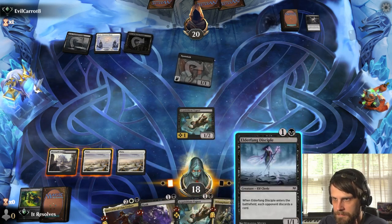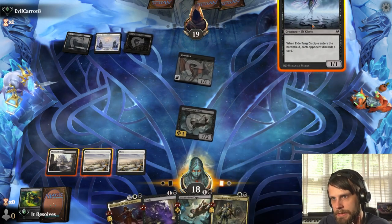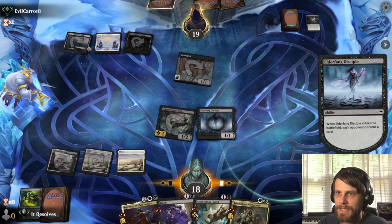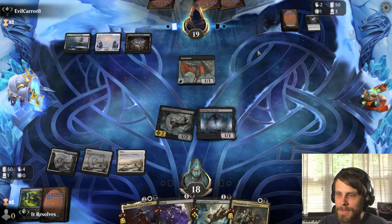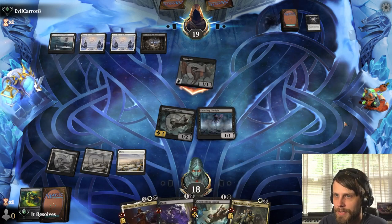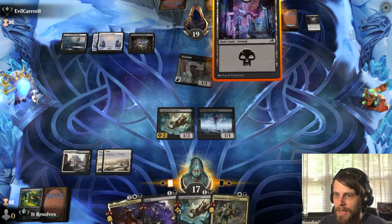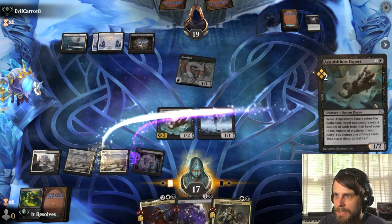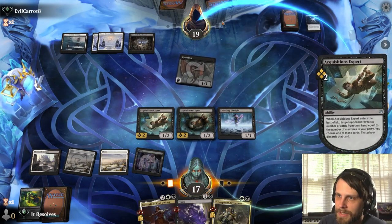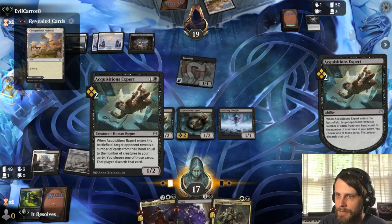I think we attack first. I'm going with the Elder Fang Disciples — I'm expecting they have Doom Scars, so I'm trying to get stuff out of their hand and get them to a place where they only have a Doom Scar, pull the trigger on it, but then don't have anything to follow up. Let's play the other Acquisitions Expert and see what they've got — getting that last card out of hand puts them in topdeck mode, which is great.